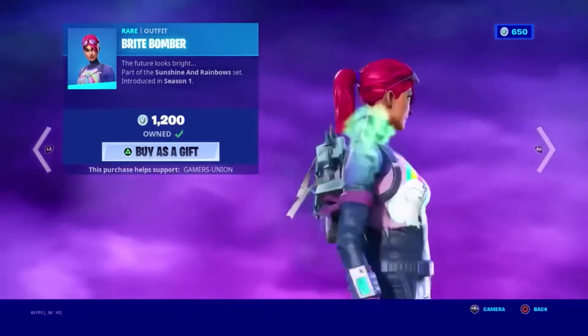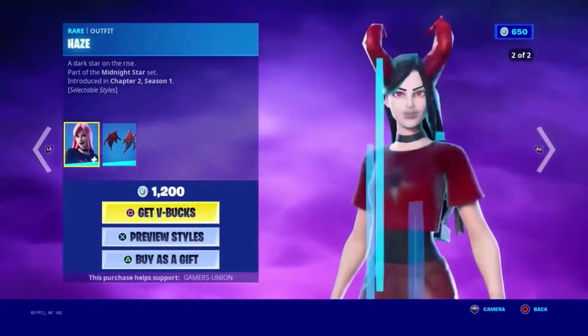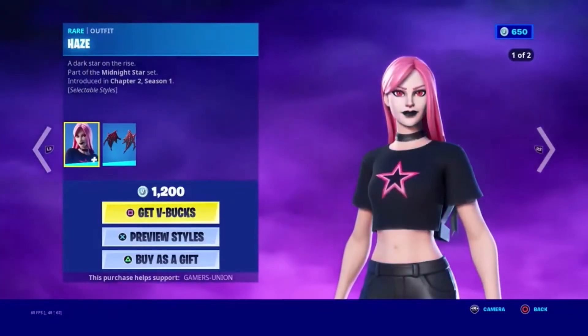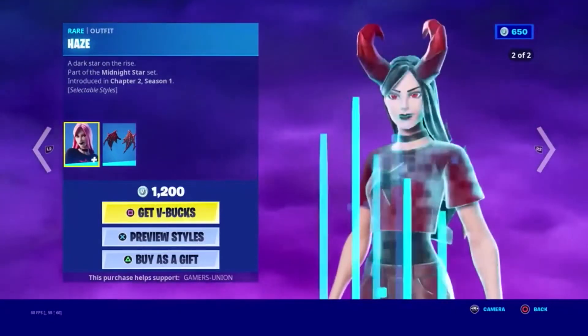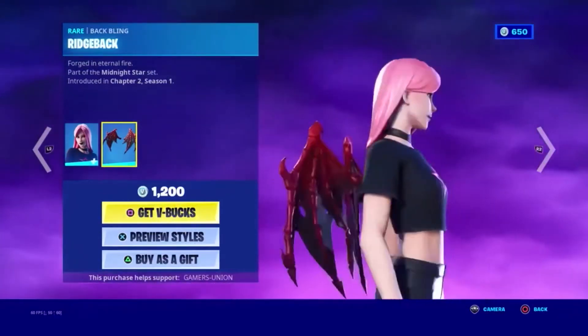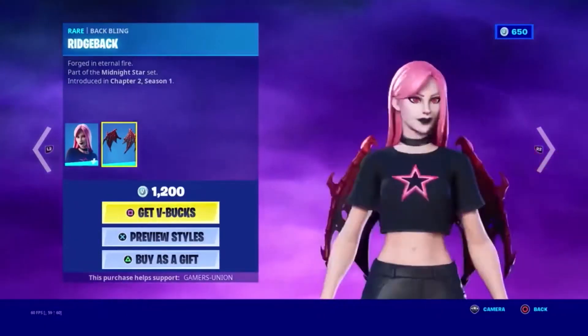Rare Outfit Alpha Haze. Dark stars arise. Part of the Minute Star set, introduced in Chapter 2 Season 1, 1200 V-Bucks. Next we have the Rare Back Bling Ridgeback. Fortune eternal fighter. Part of the Minute Star set, introduced in Chapter 2 Season 1.